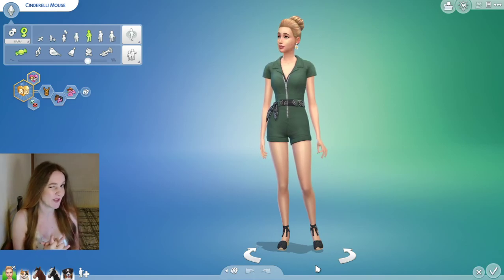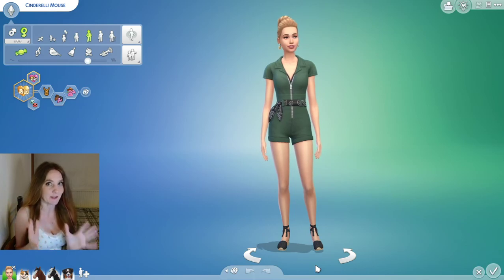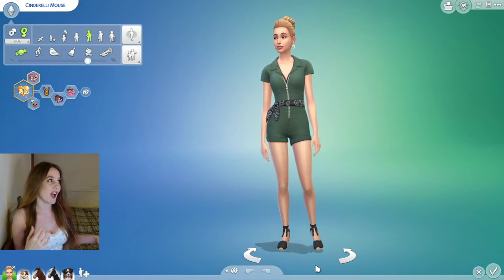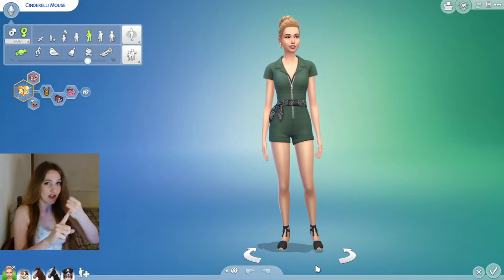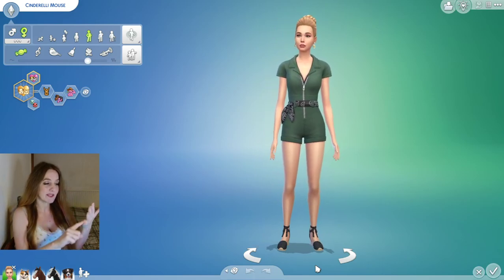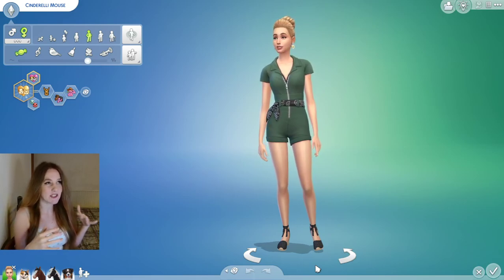Today I want to look at CAS combined with some expansion packs. I love CAS from Horse Ranch — it's really nice and there are a lot of pieces I know I'm going to use again and again. It really complements some other packs well. If you're into animal gameplay, farm animals, gardening — that kind of content — I find that Horse Ranch, Cottage Living, and Seasons combine really well together. This video is going to be on CAS using base game, Seasons, Horse Ranch, and Cottage Living.